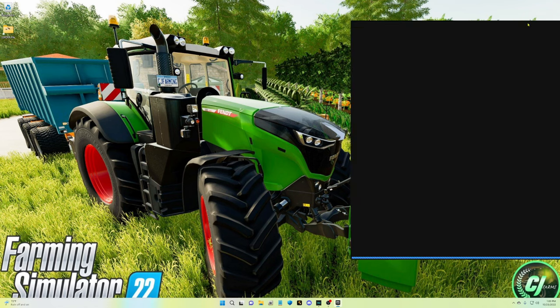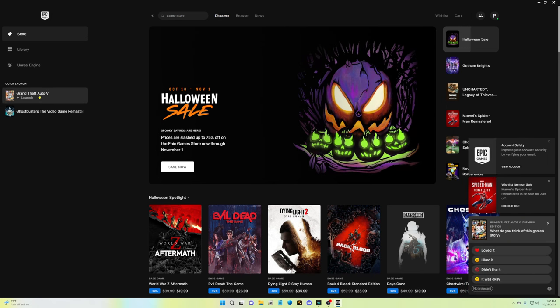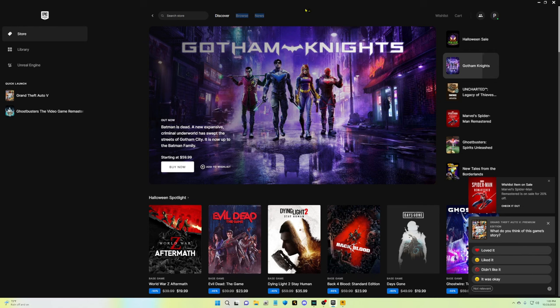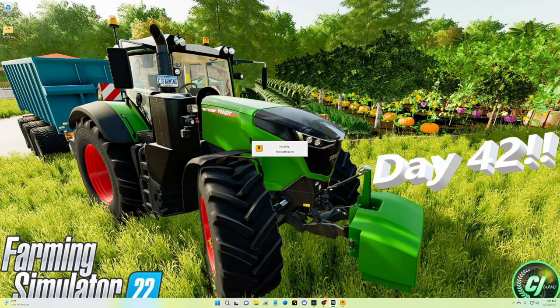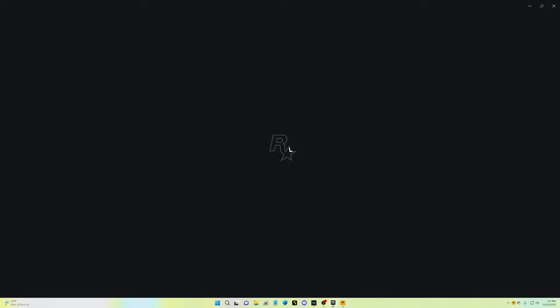I'm going to pull up my Epic Games launcher and quick launch GTA5 right here. Mine should probably work because I don't have any mods installed in this one, so mine's probably going to fire up. However, if it doesn't, I'll still show you guys how to revert back to 2699.